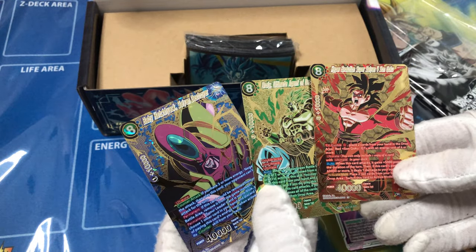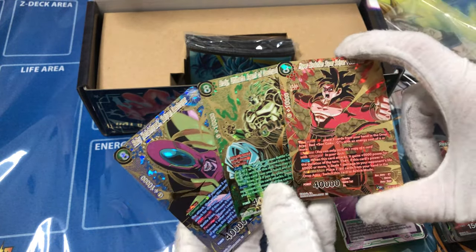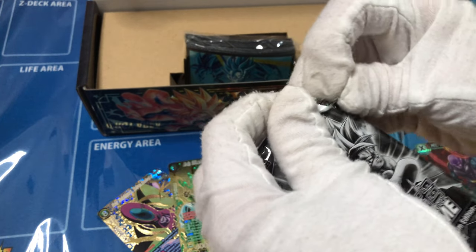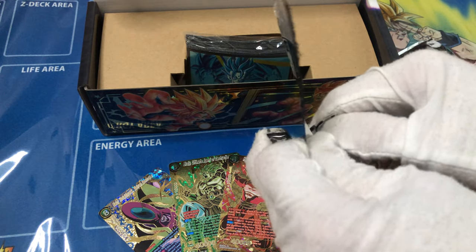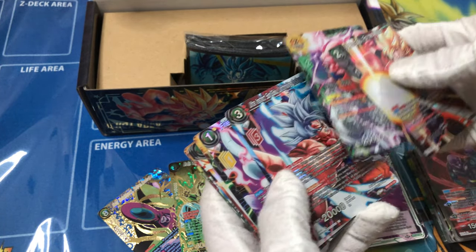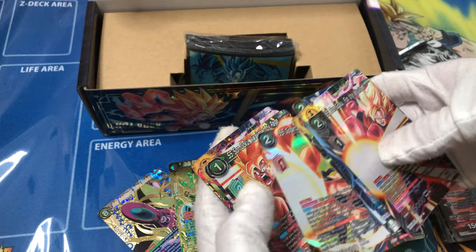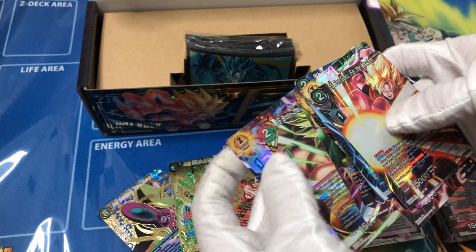Wow, these look awesome in person — super fantastic. You can see all the extra texturing on them. I'm definitely not getting any fingerprints on them, so these are going to go straight to sleeves with my gloves on. These are part of the highlight from the set. Let's open these packs really quick. It's going to be nice not to get any fingerprints on these cards. I haven't spoiled any of these yet. Wow, I got Ultra Instinct! These look incredible. And a new SS3 Broly — it's the Awakened Leader. Yeah, these look incredible with the foil treatment. I like the way they take the art style on the Z cards — very in-your-face, high maximum impact.